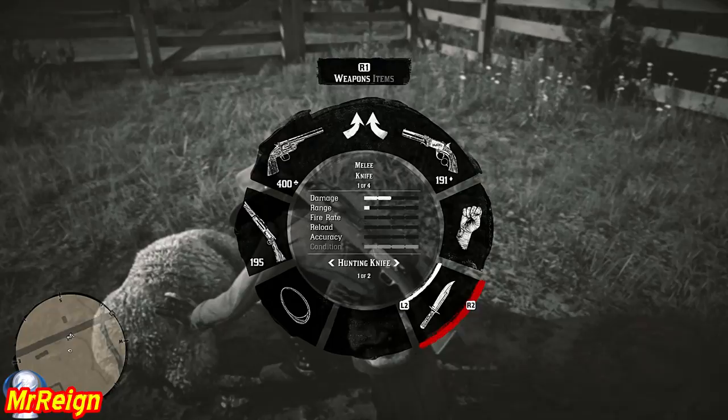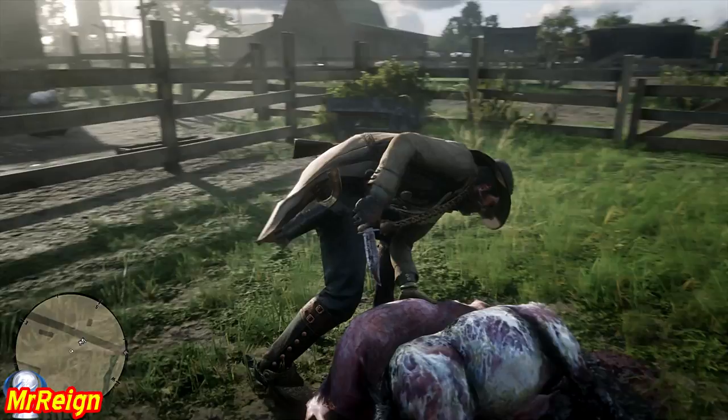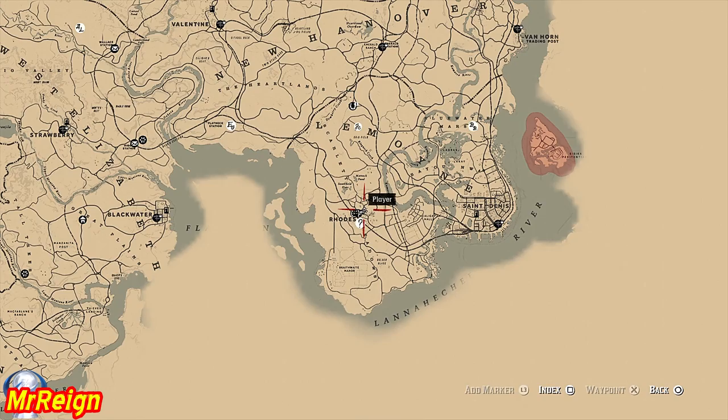Just do it quickly and have your horse standing by, because you can't go over the fence carrying the carcass. Try to put the disguise on but you kind of have to do it first.